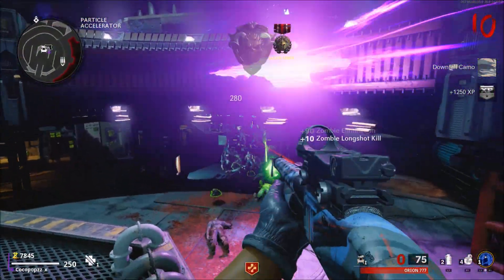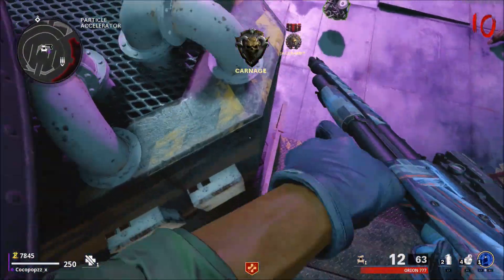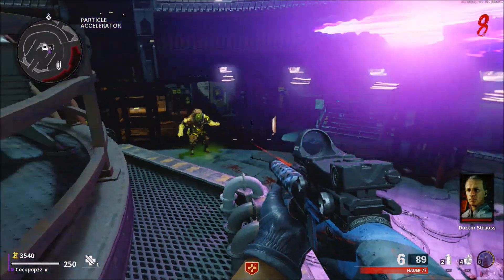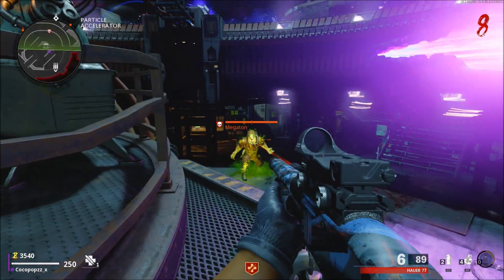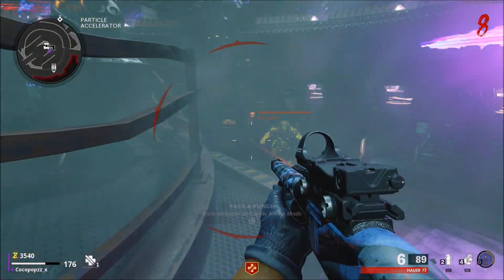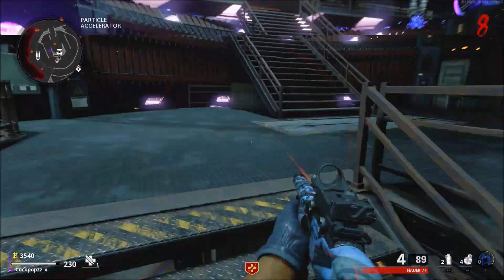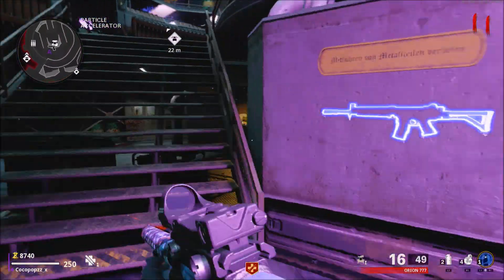If you're wondering what that noise was, that was my buzzer — someone was trying to get into my house and I had to quickly go and answer that. But as you can see, when you're on top of this spot right here, when the big Megaton spawns in, he's going to attack you — so that's the only downfall to the glitch. You have to jump off and take care of him. Only do this on zombies and dogs, because dogs and zombies go completely AFK.